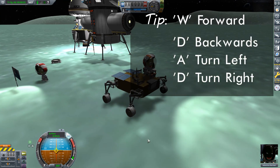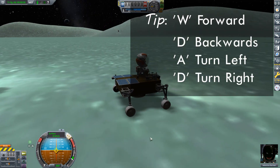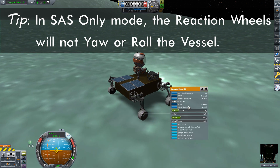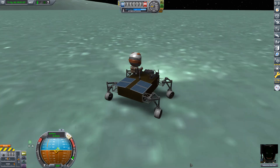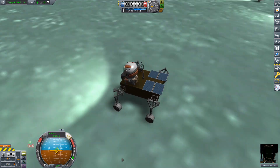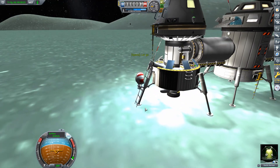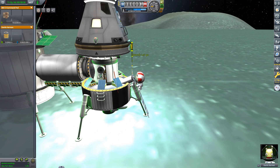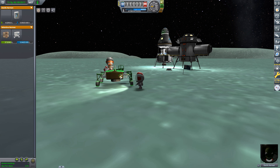With the reaction wheels set to SAS only, pressing W now just drives Valentina forward. Notice all four wheels steer — that's perfectly fine, though I rather prefer it when the back wheels don't steer. Before Valentina gets too far away, let's get back on engineer Danilo and take him back to the lander and into construction mode. We might as well grab some science equipment — the seismic accelerometer and the barometer — and attach them to the back of the rover for more science once we're in the new biome.